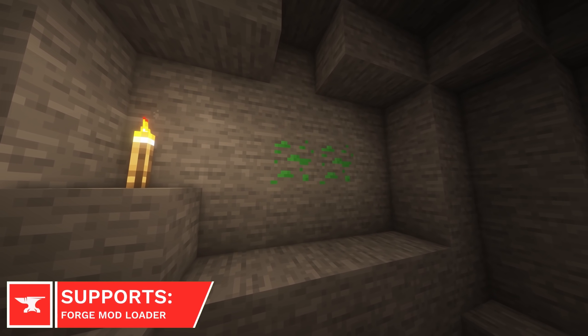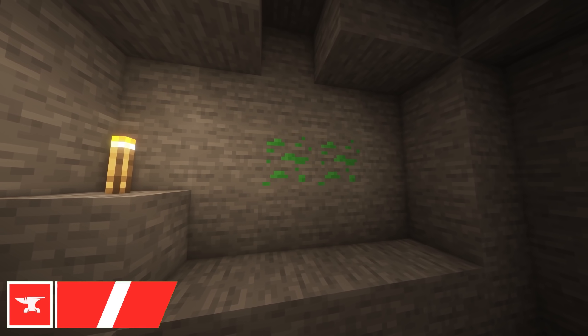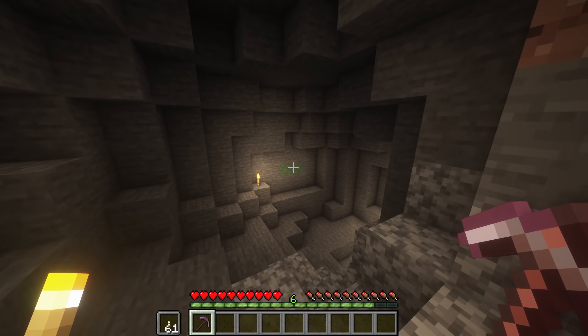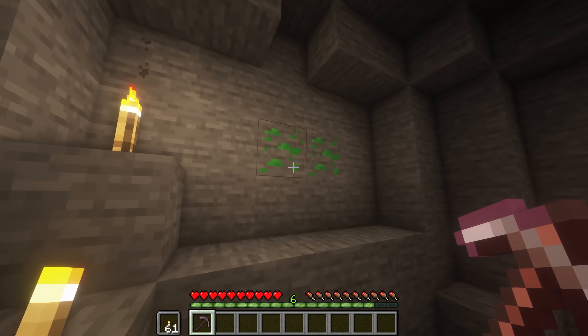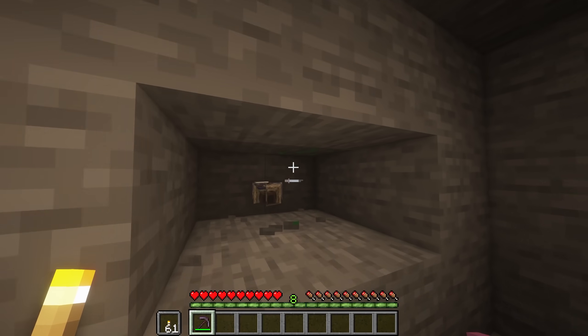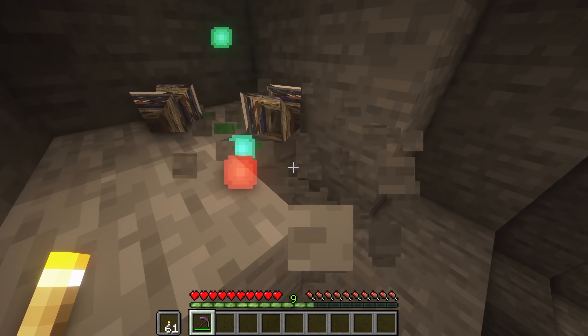New XP Ore will add three new ores to your game, which can be found in the Overworld, Nether and End Dimensions. These ores drop between 10 and 25 experience when mined. In the Overworld and End, you'll find up to 10 ore veins per chunk, whereas in the Nether, you can find up to 16 veins per chunk.